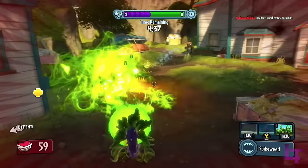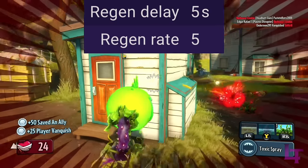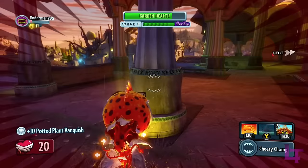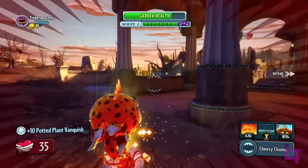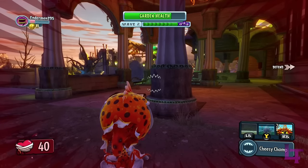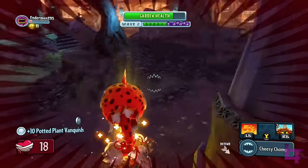In Garden Warfare 1, health regeneration starts after 5 seconds of not taking any damage, using your primary, or any of your abilities. In the first shooter game, unless you're either only walking or standing still, doing anything will interrupt your health regeneration. This includes changing states like in Burrow, for example, which will stop your regeneration.